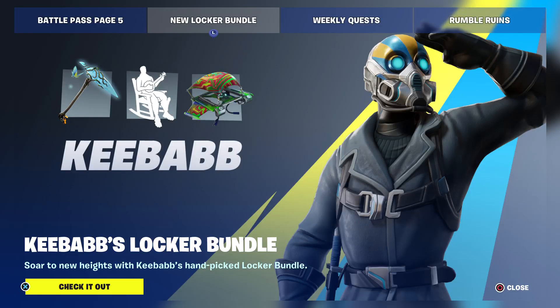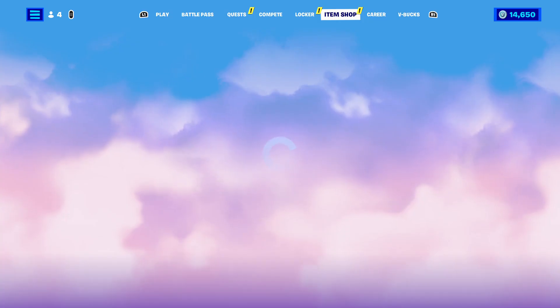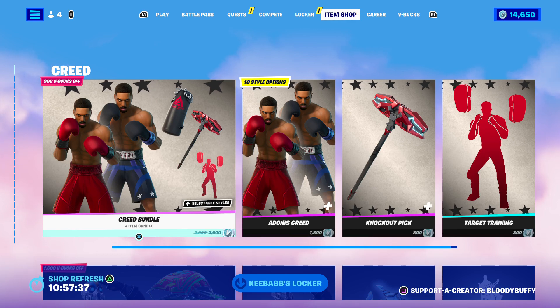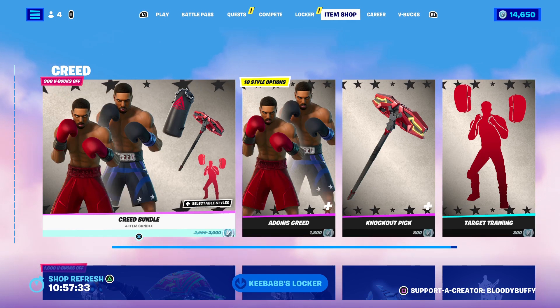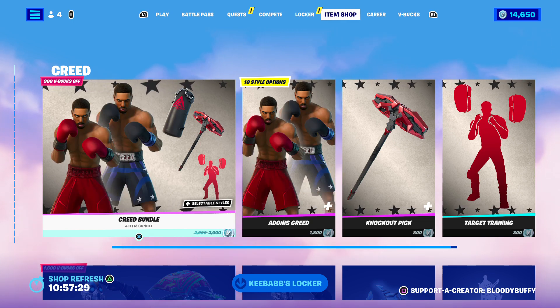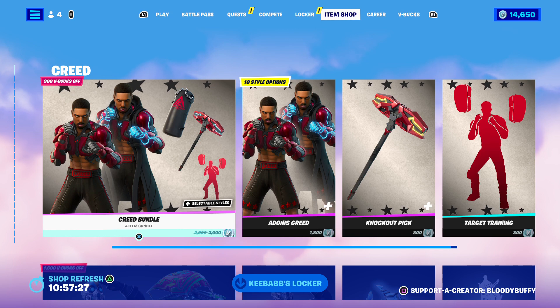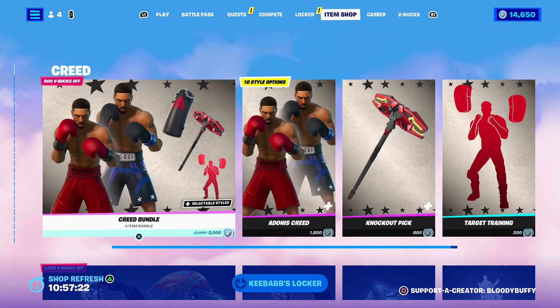Hello! It's Sunday June the 21st, 2023 - Kebab's Locker Bundle. Jacks is with me. Starting off we have the Creed Bundle, it's 2000 V-Bucks, or you can buy it separately.